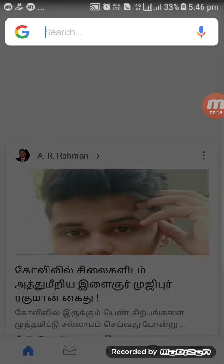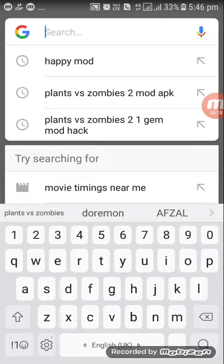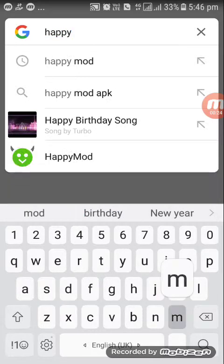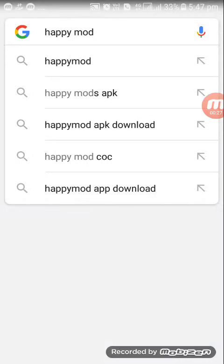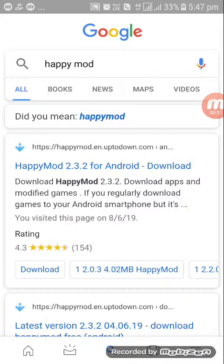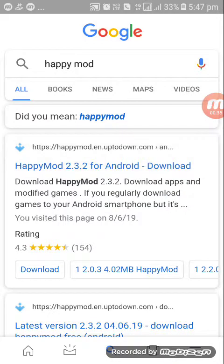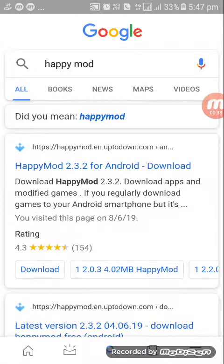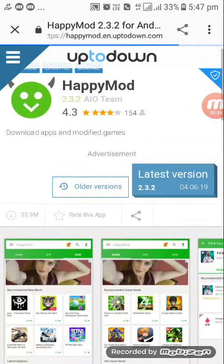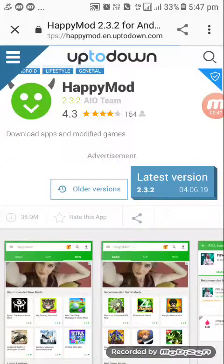You can open it. Type 'Happy Mode' and search. You can download it — Happy Mode. For 100 downloads, you can download it now.